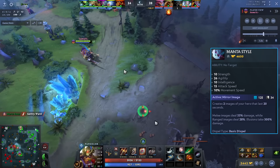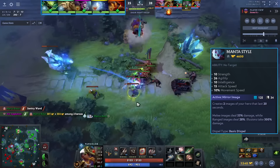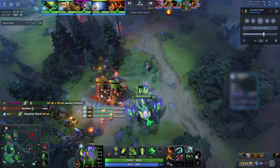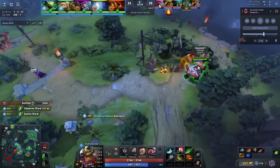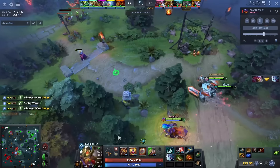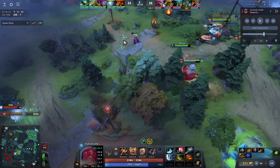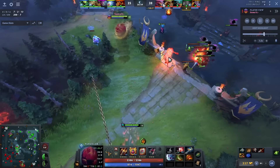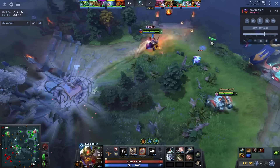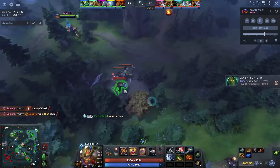Coming up, Manta Style — a Mars favorite item. In this game it's perfect: you can dodge Poison Touch, dispel chains, get rid of Poison Attack, get rid of Glimmer Cape, dodge hook. He's only going to use it defensively. Bad players use Manta offensively — the illusions do minimal damage in most cases. It's just better used as a defensive item. He's looking for Ember but it's not a good chase; the further you chase, the easier it is for enemies to group and punish.